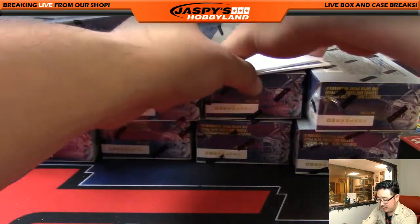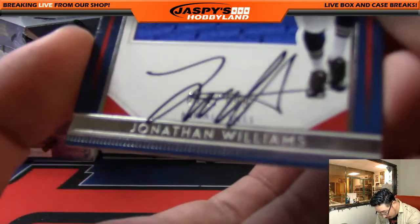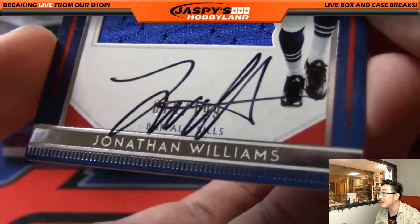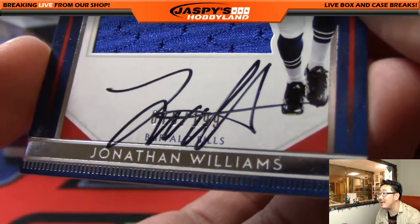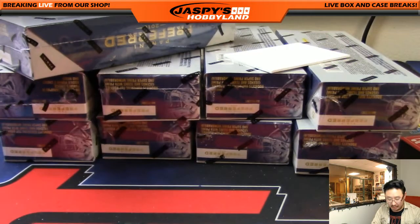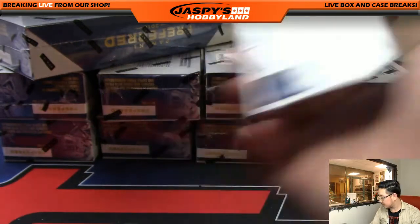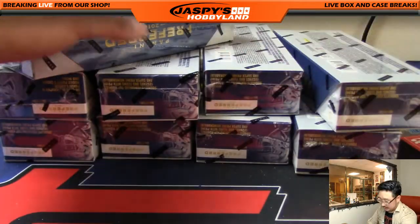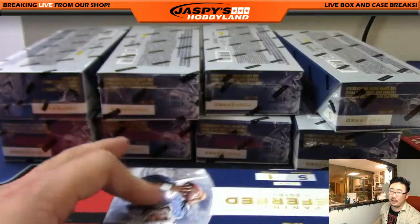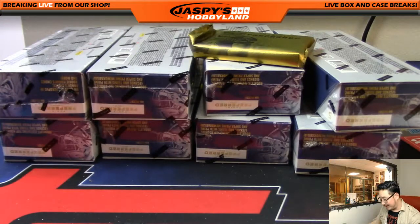That's pretty strong right there. One silhouette auto per box and it's for the Bills — Jonathan Williams, right on the card, right over the number. What is that out of? 78 out of 199. That'll go to the Bills, Daniel Pelletier with that one. There you go, Dan. He's a rookie, we can't blame him too much for autographing over the number — he'll learn.